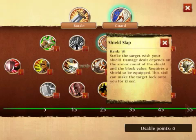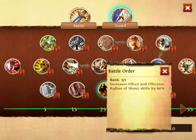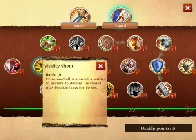Shield Slap is your main damage output and it also pulls aggro. Head Smash adds a 1.5 second stun to your Shield Slap and increases its damage by 30%. Battle Order increases all effects and effective radiuses of your Shield Slap by 60%, so basically the Vitality Shield Slap area is increased.